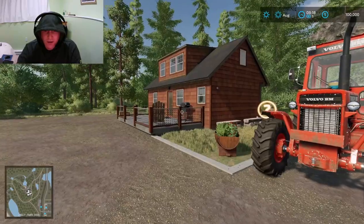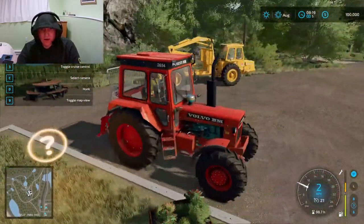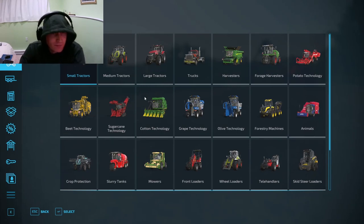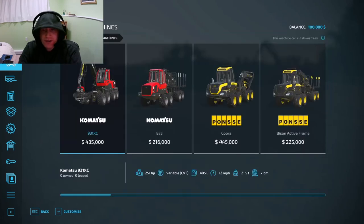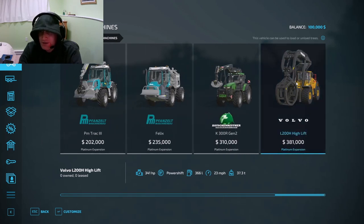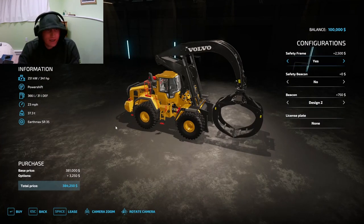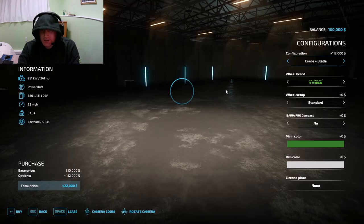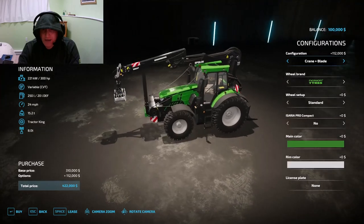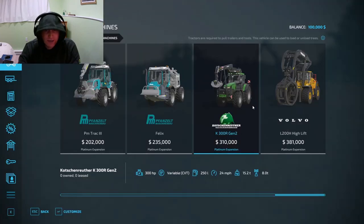So why do we have equipment over here and over here? Let's tab over to that equipment and see what's going on. It's really cool that all of this equipment is from the new DLC. Speaking of the new DLC, let's take a look at the purchase menu. Starting with forestry machines — Platinum Expansion. This bad boy is obviously for picking up loads of trees and dropping them into the back of a truck.